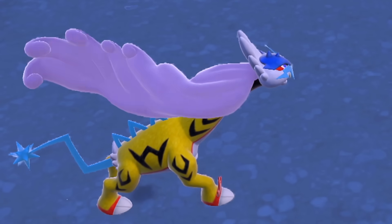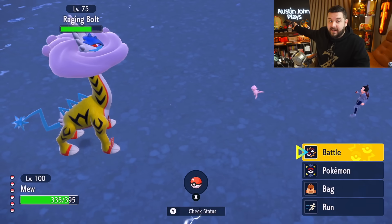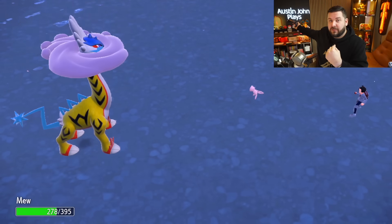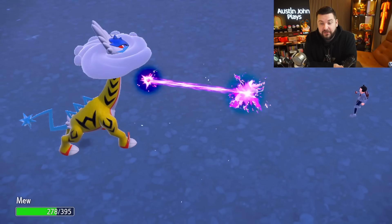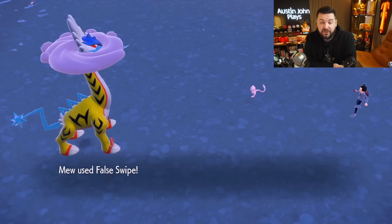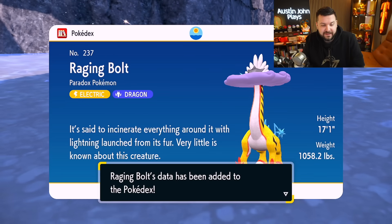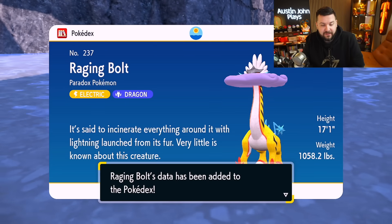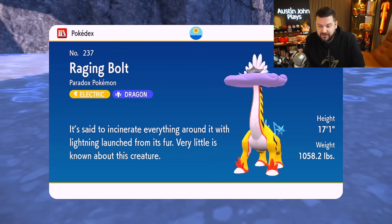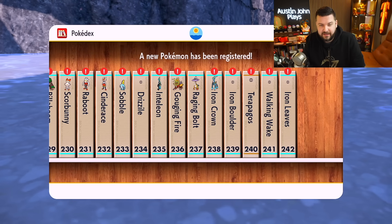Luckily this one doesn't have a protect move or a status condition it can inflict on me, so this is going to go much faster. It's said to incinerate everything around it with lightning launched from its fur — very little is known about the creature.